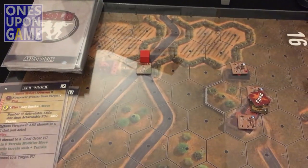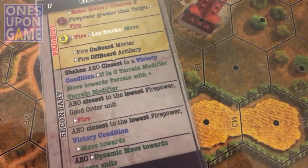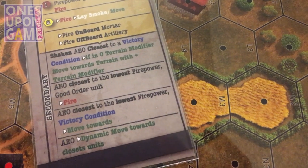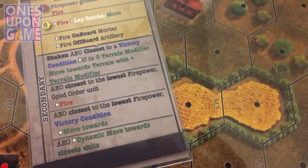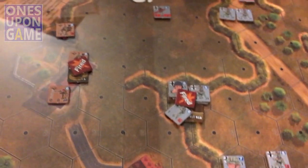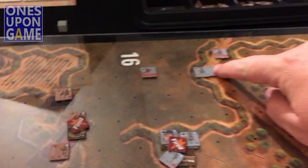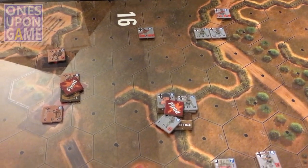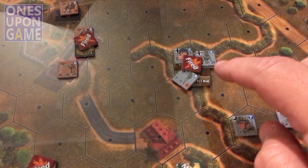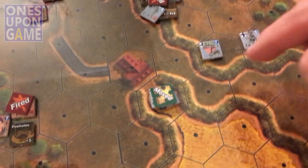And we're on to the AEO. Nothing within one, nothing within two. No mortar, no artillery. Shaken AEO — AEO closest to the lowest firepower good order unit, do a fire order. Those are my ones: here's a one in good order, here's two ones in good order here, these guys are still in good order with a one in there. If I'm counting that guy with the machine gun as a two, I should count him as a two all the time.